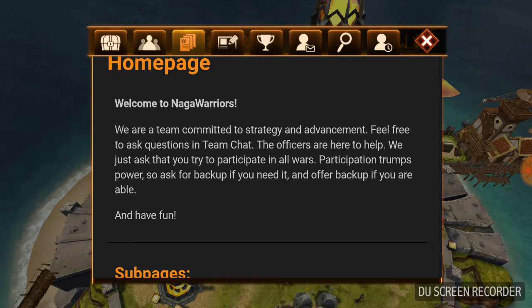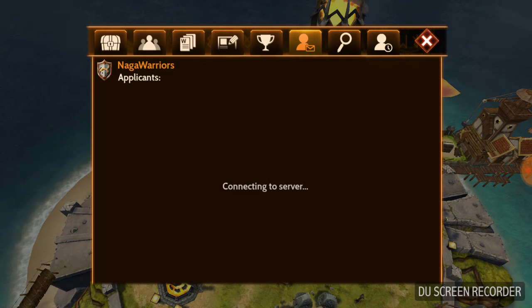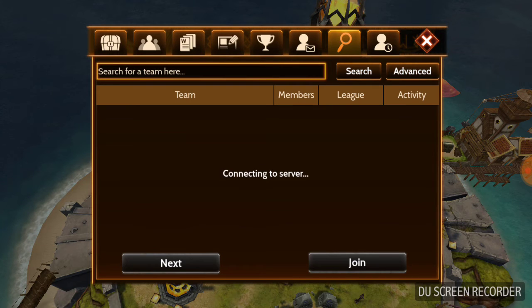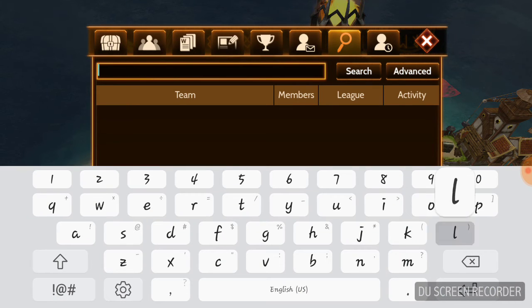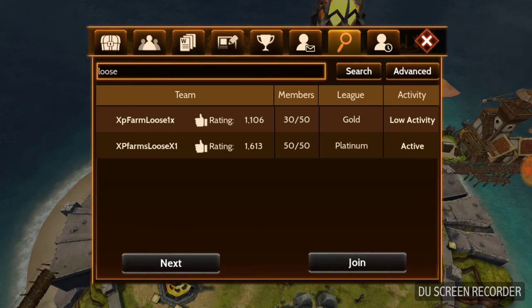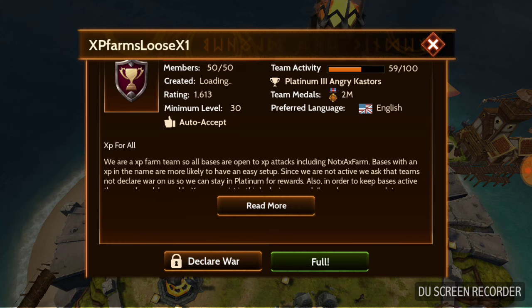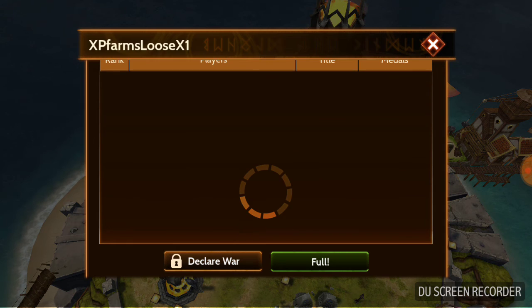The final thing I wanted to talk about is how do you find a team. You come to the magnifying glass and you start typing. I'm going to pull up our favorite team for XP farming. Just put a few letters or keywords in and click search and it will bring up your results, and from there you can highlight the team, click information, and find what you need.